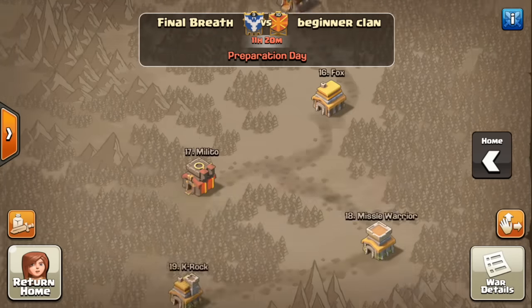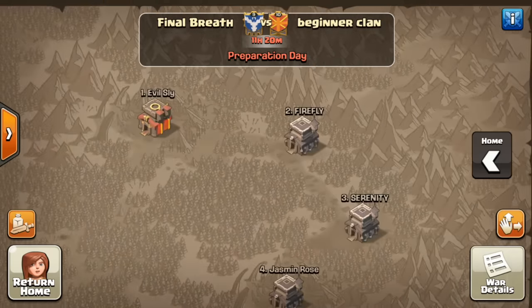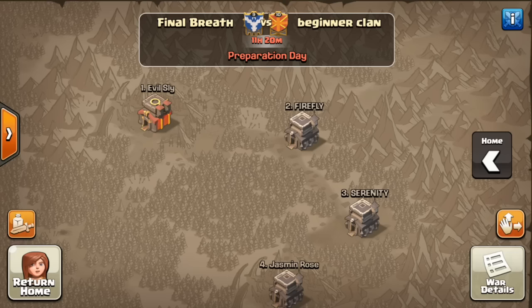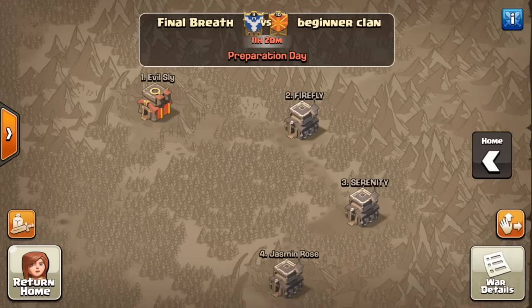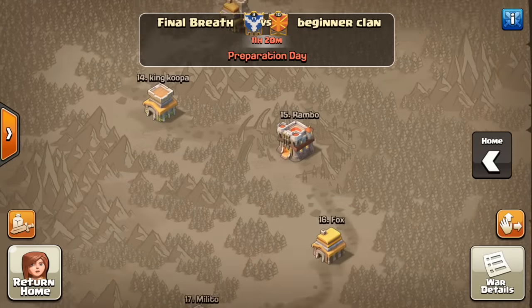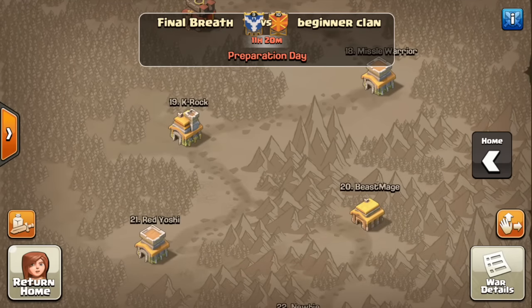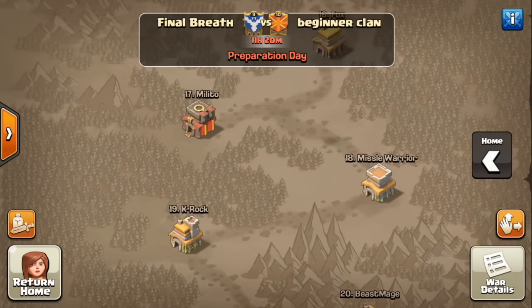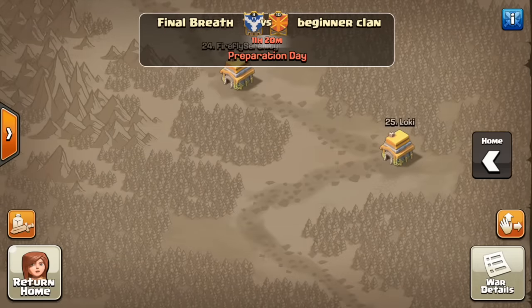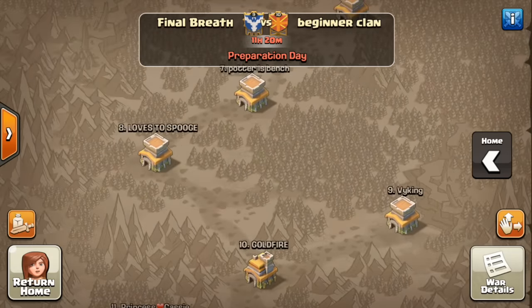I wanted to know what you guys think about engineered bases. I've shared my opinion before — if you're that dedicated to building a lopsided base, I won't knock it, but you have to accept a certain level of defensive disadvantage in order to have that offensive advantage. Some people get upset about engineered bases, but we'll use their defensive weakness to three-star all these bases easily, though we may have to reach down and hit that Town Hall 11 with a Town Hall 8.